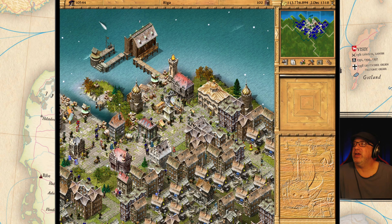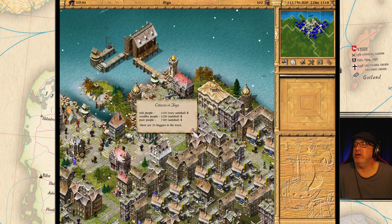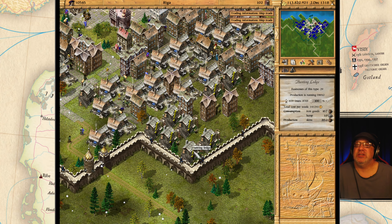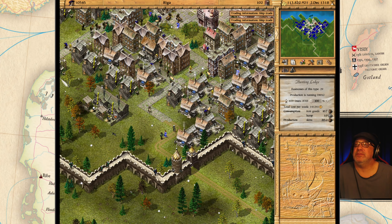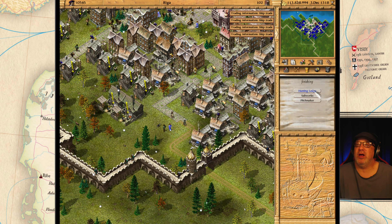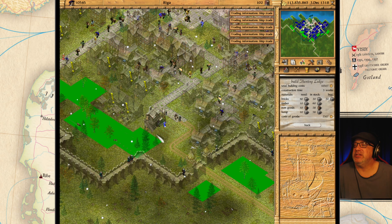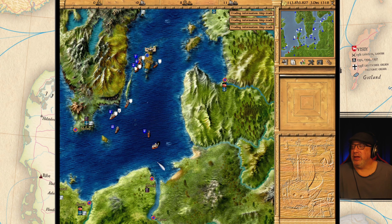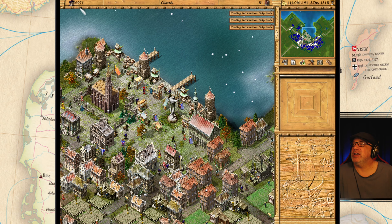Riga — how are we doing here? We are doing all right, everything is good. What are we missing? Just people. Let's build some more hunting lodges here as well. Skins are always a problem. Okay, that's how we do it here. We are looking pretty good.